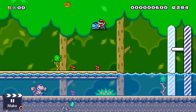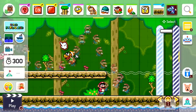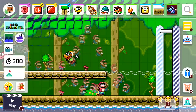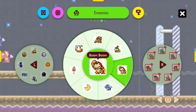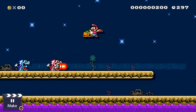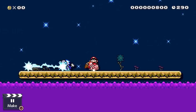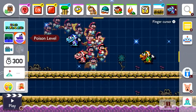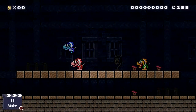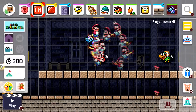Luckily we can still kill them by knocking them around. There's one more thing to check out with these guys — let's go to nighttime, because I think at least the blue ones behave differently. It might be a different style or level theme. Let's check the castle. I'm not sure where it is, but we will check them out in at least one other style.